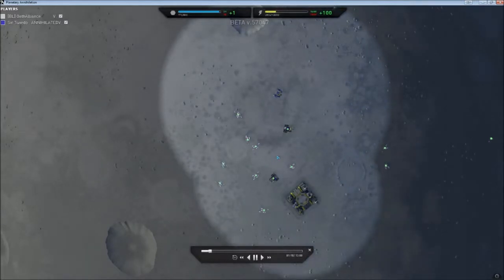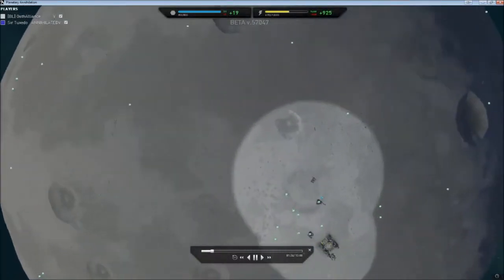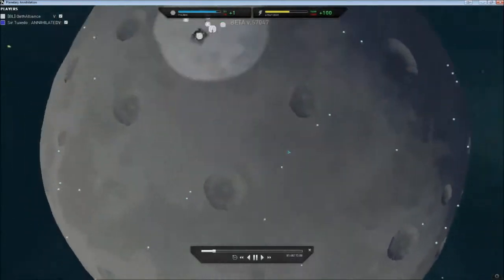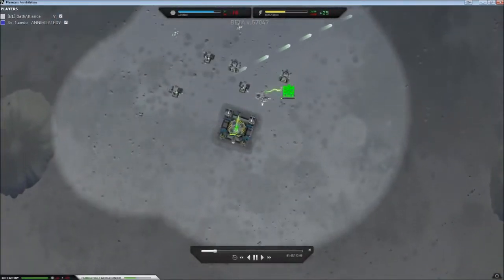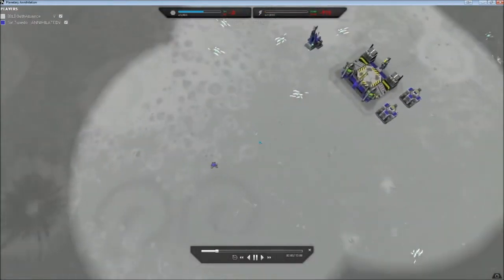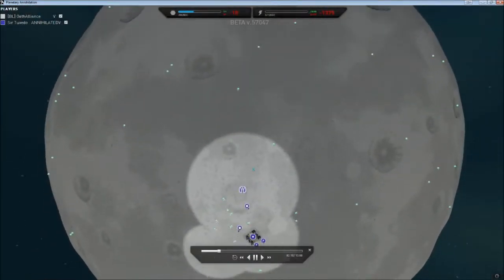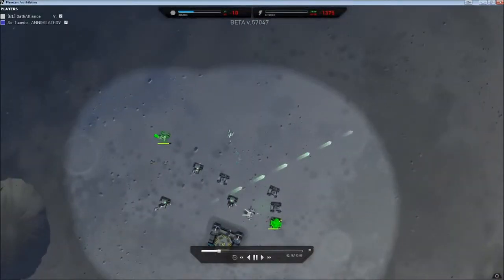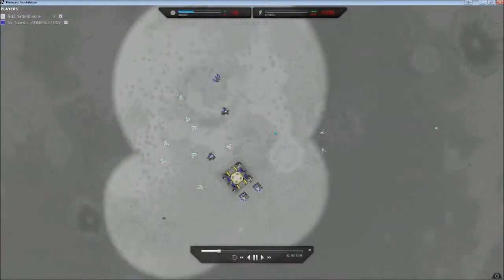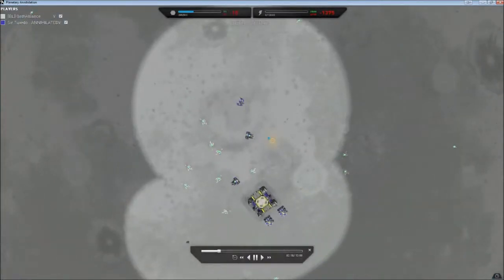You can rotate them by holding left-click while positioning them. I see you built two metal extractors and one factory. For a standard build, what people actually do is three metal extractors and one energy plant, and that gives you positive energy — barely positive, but positive — along with a factory. At two minutes and 18 seconds I've got three metal extractors and three power generators, and you've got two metal extractors and two power generators. Yeah, only two power gens.